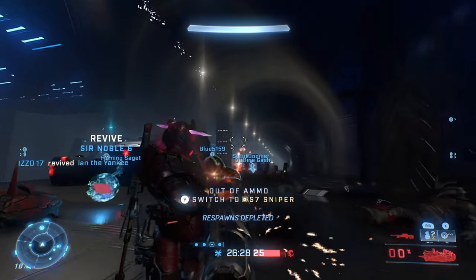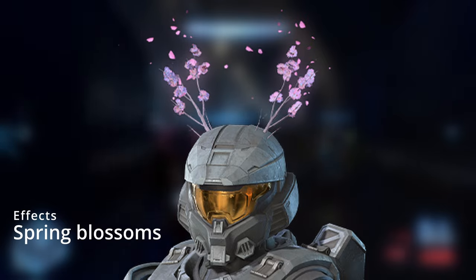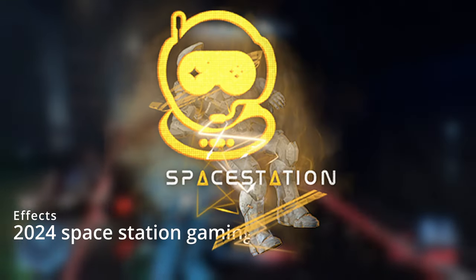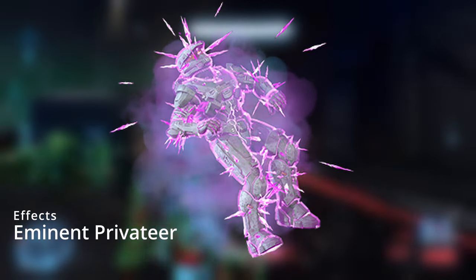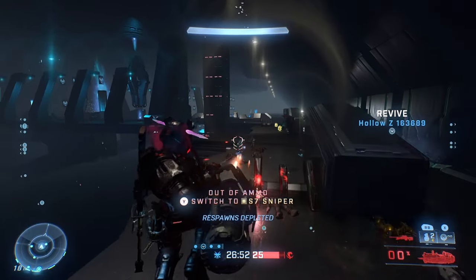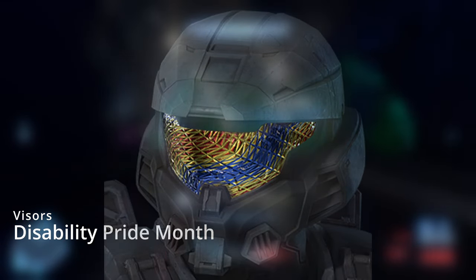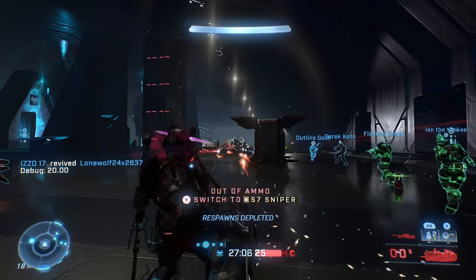Now let's look at effects — there aren't many, but here's what we can expect. First is Spring Blossoms armor effect, then a bunch of esports kill effects for Cloud 9, Complexity, Phase, Optic, Quadrant, Sentinels, and Space Station Gaming. We also got a non-HCS kill effect called Imminent Privateer, which seems to be like a pirate-themed kill effect. For visors, there aren't many but they're all going to be free: Disability Pride Month, Hispanic Heritage Month, and Unity Visor.